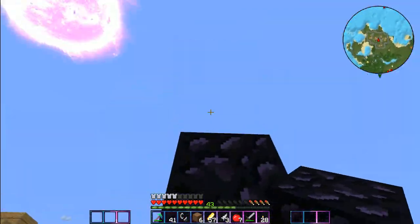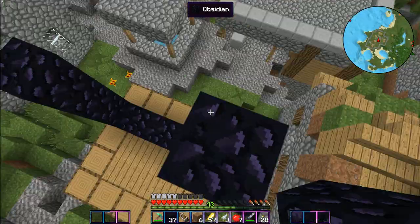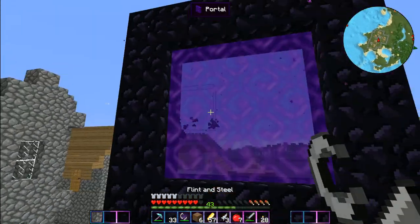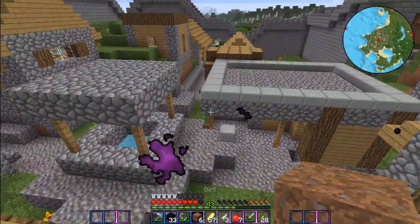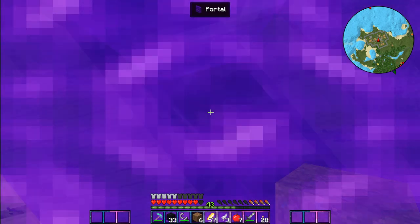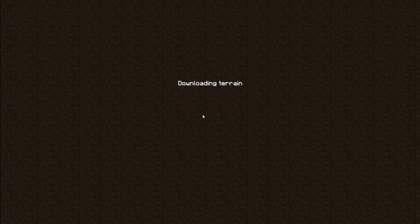I'll put the portal right here. One, two, three, four - is that tall enough? Oh it still works! Let's just hop in. From the soul sand we can get vial dust, and vial dust with glowstone gives you corrupted essence, and then corrupted essence in a soul forge with a diamond gets you a soul shard. It's a lot of work but it all starts with soul sand and glowstone.